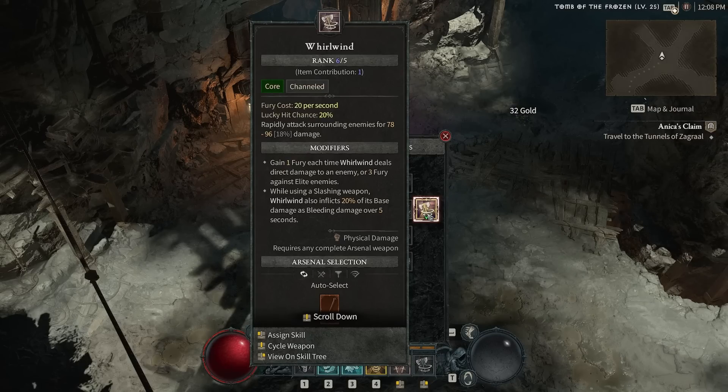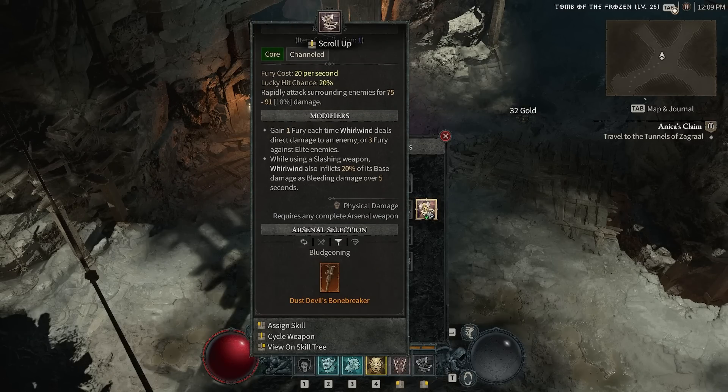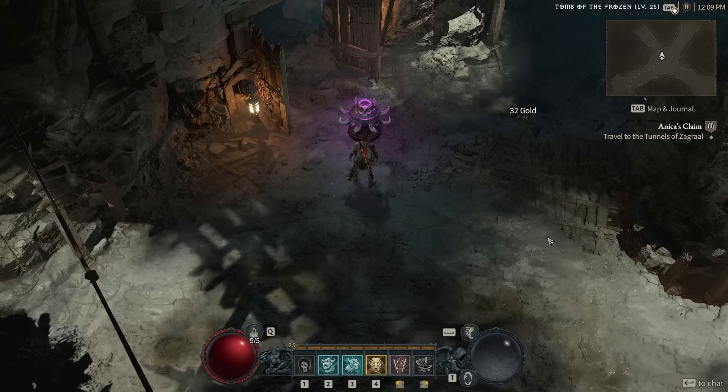Barbarian has a feature where you can actually change the weapon you are using with your abilities by pressing that middle mouse button. You can see down at the bottom I'm able to use any of my combinations of weapons. So I do have a slashing weapon ready for it, meaning every time we spin, we're dealing bleed damage as well.